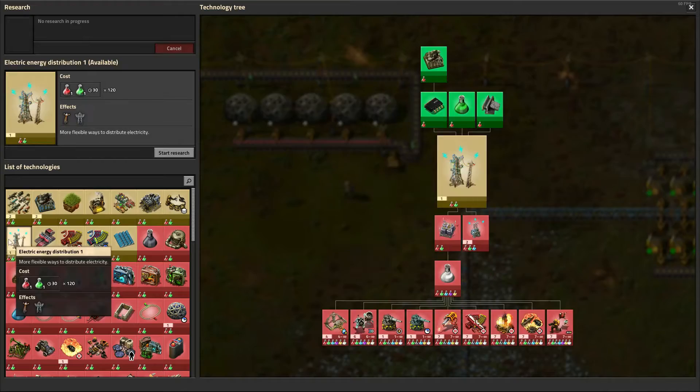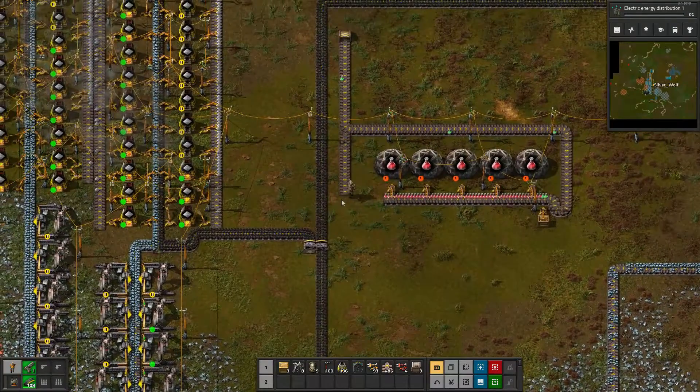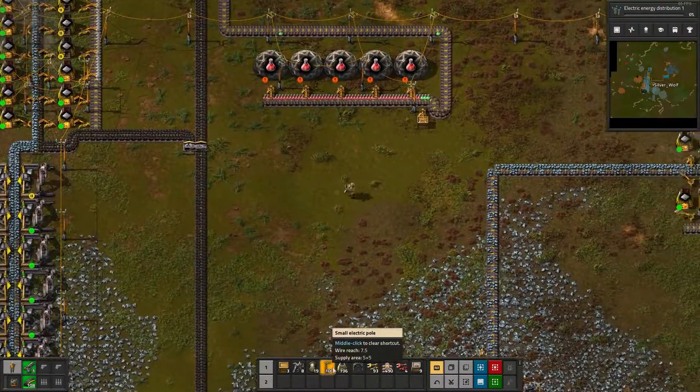Okay, so now we need to go for Electrical Energy Distribution Number 1. So this way we can get steel — well, steel pulse thingies.